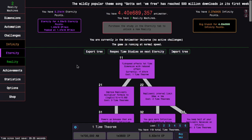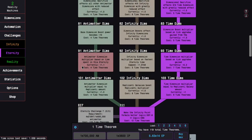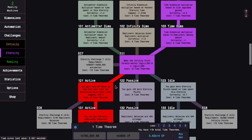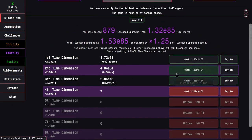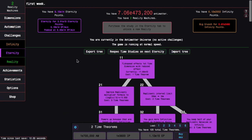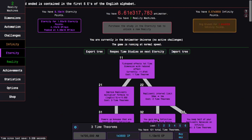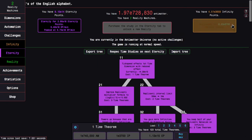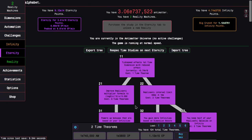I also keep forgetting to just press the E key so I can actually get time study 121 going for real. I can still get more time theorems and time dimension upgrades while I wait though, so that's pretty good. It looks like I'm coming up on my final time study in a very long time.